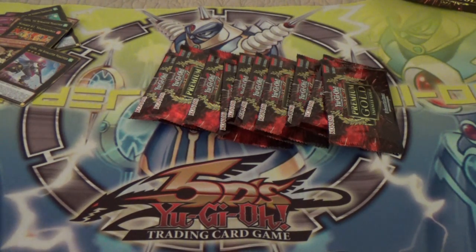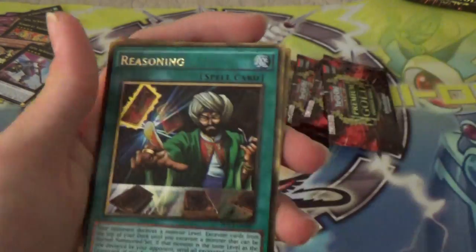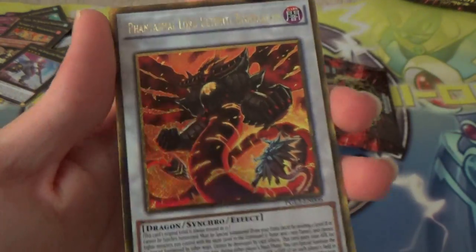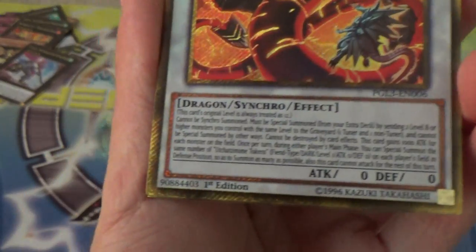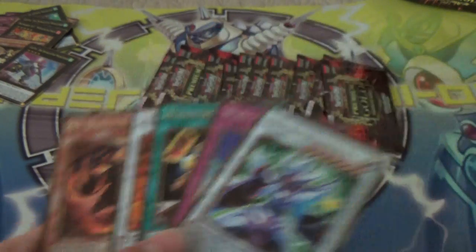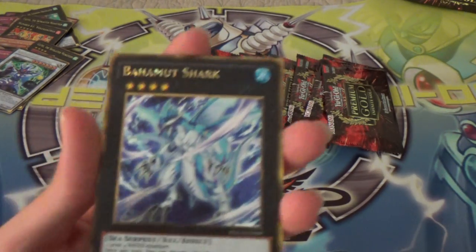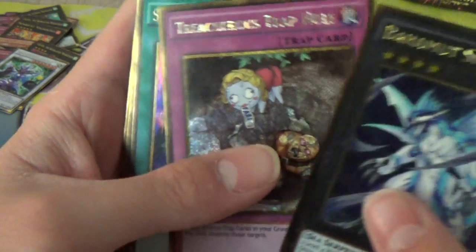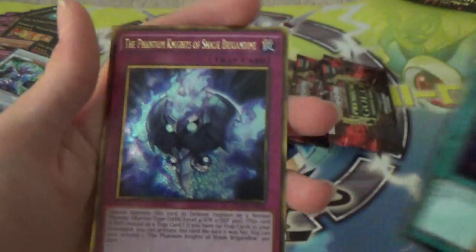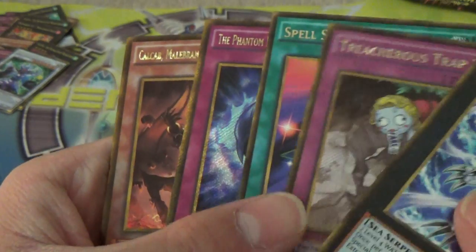I didn't know this was in here — Arcanite Magician. I remember this guy. Horn of Heaven. Reasoning. There's this guy — I think he's level 12 or something, so they can't put a level on. And a Burning Abyss guy. I probably have like play sets of the Burning Abyss cards now. Bahamut Shark. Treacherous Trap Hole. Spell Shattering Arrow. The Phantom Knights of Shade Brigandine. And Burning Abyss guy.